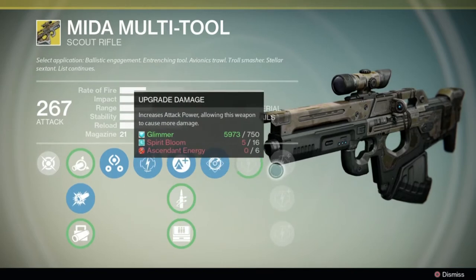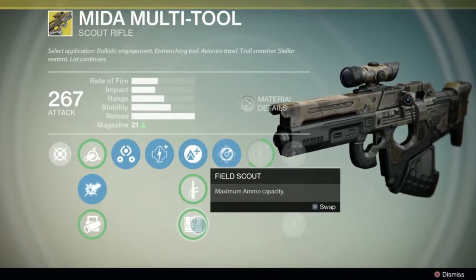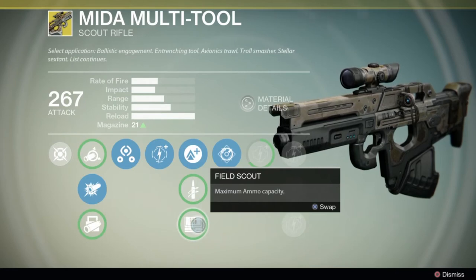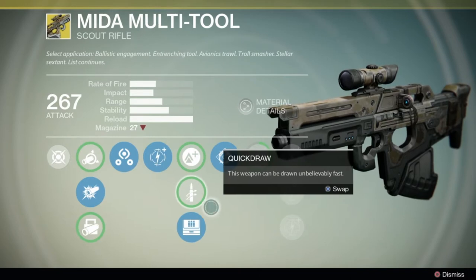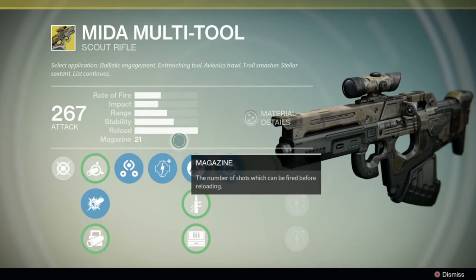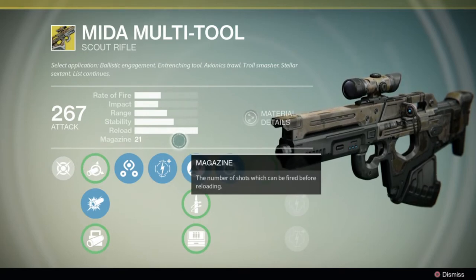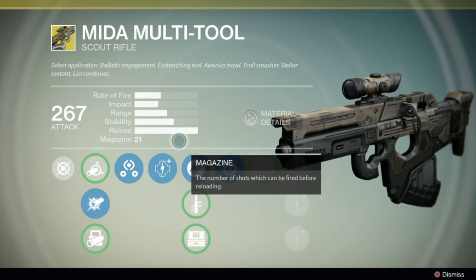So let's see how this weapon works with other things. Now in a lot of other videos I pick up Field Scout almost all the time, and if we look at what Field Scout does here, it increases the magazine from 21 to 26. It's not that big of a thing, but also look at the reload speed on this — you don't need extra magazine. Extra magazine is good for a really slow reloading weapon or something that doesn't have that many shots, but with this weapon you don't need to worry about that because it reloads amazingly quick.